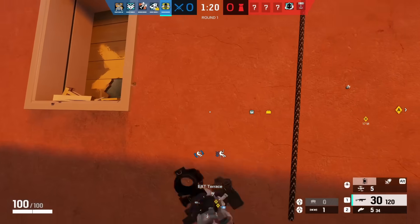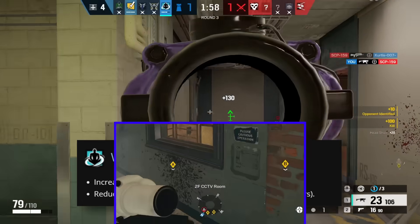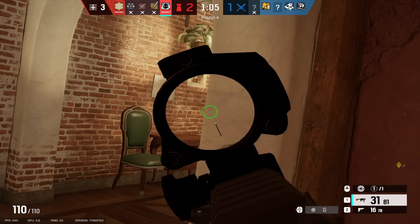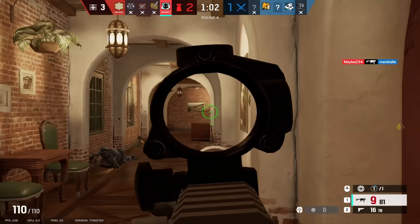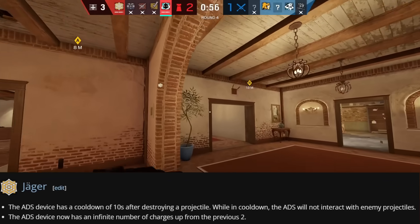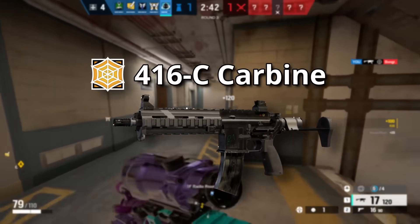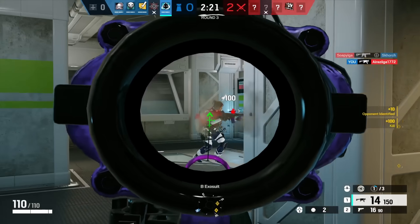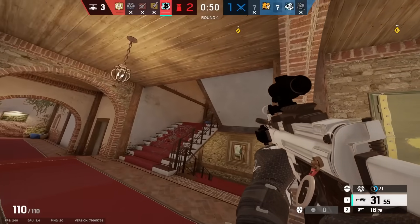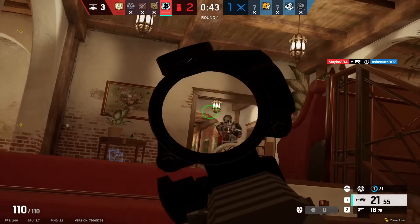Back on defense, in Operation Crystal Guard, Ubisoft gave Wamai two additional magnets — going from four to six total projectile captures per round. Around this time, Jaeger was getting weaker due to gun and gadget nerfs, putting Wamai in a really strong position with competitive guns and a now-competitive gadget. This sparked a major community debate about whether Wamai was better than Jaeger, and over time people came to realize that Wamai actually was better — a massively influential change.